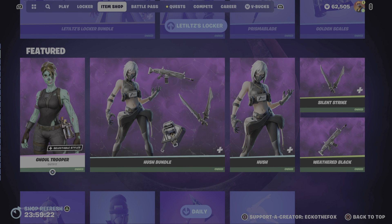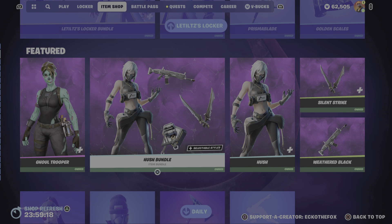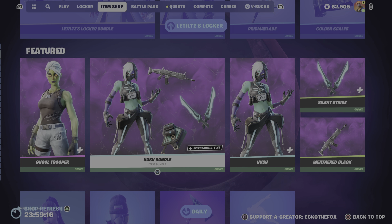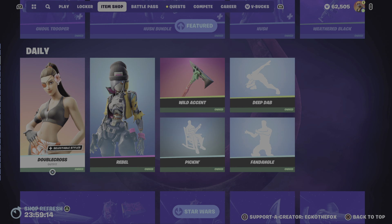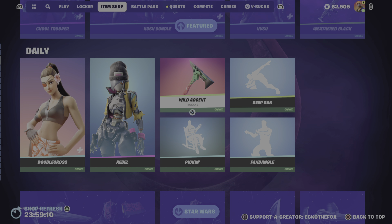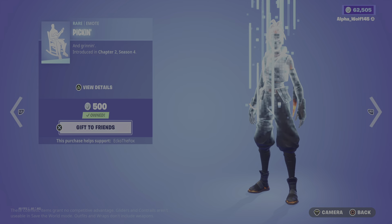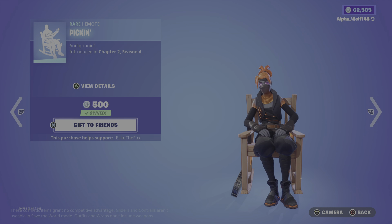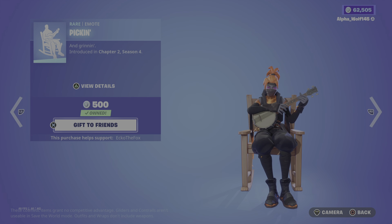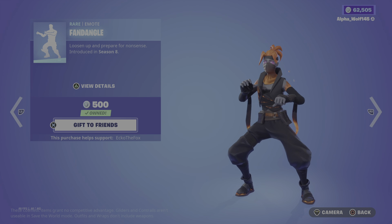We have the Gold Trooper Outfit with its edit styles. We have the Hush Bundle, then we have the Double Cross Outfit with the Rebel Outfit, with the Wild Accent Pickaxe, and the Deep Dab Emote, and the Pickin' Emote. With the Fandango Emote.